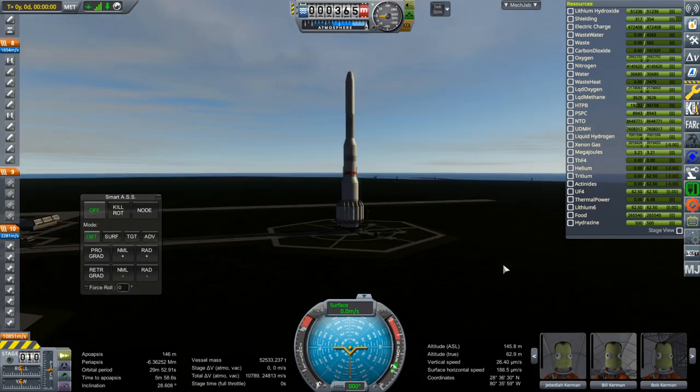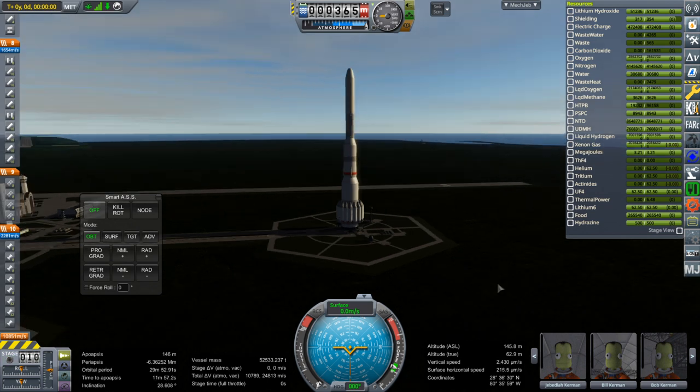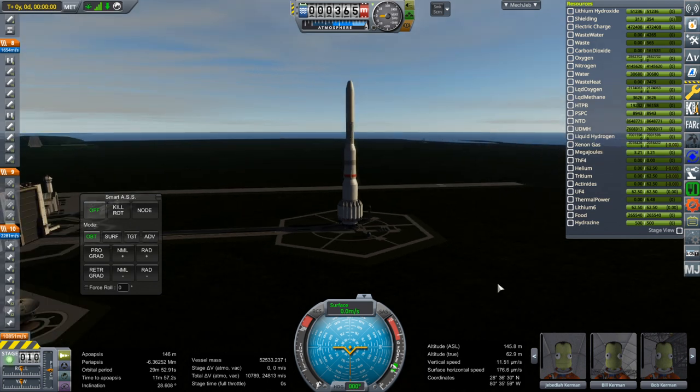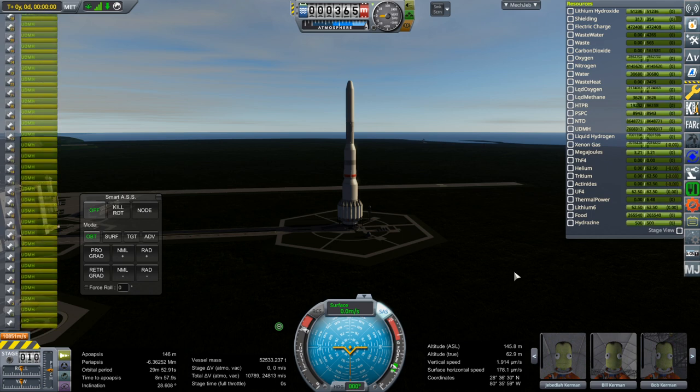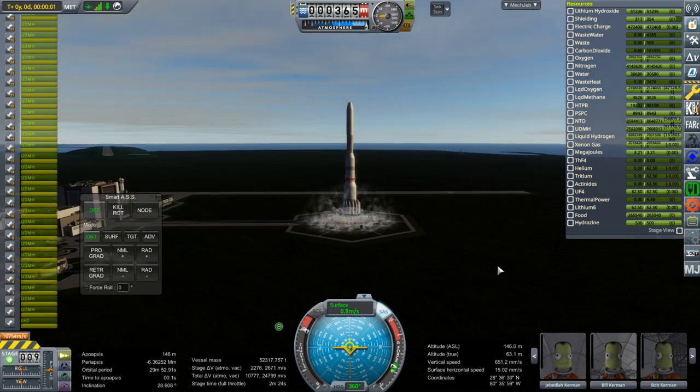This is what it looks like now without the larger fairing around everything. Maybe good, maybe bad — don't know. Throttle up, SAS is on, ignition, and launch. We're going up. For a brief second there we were not going up, but we are going up now.